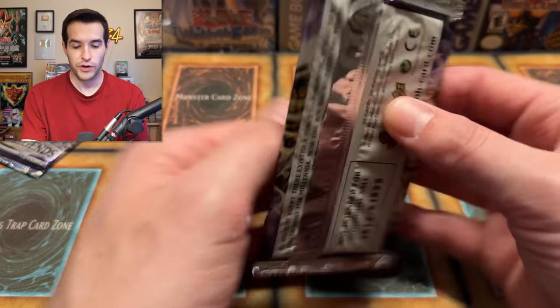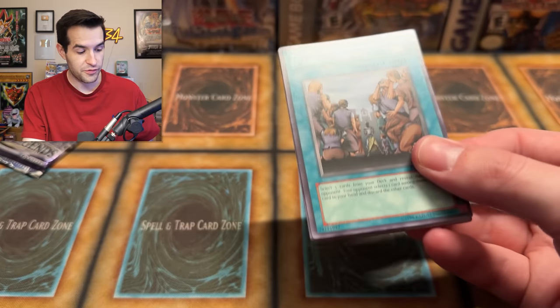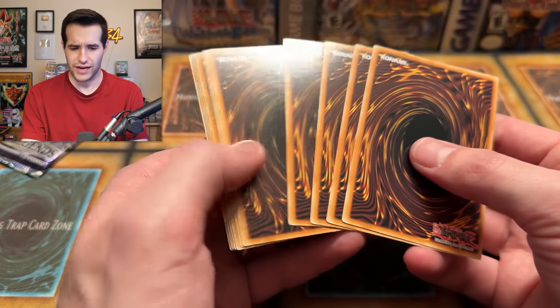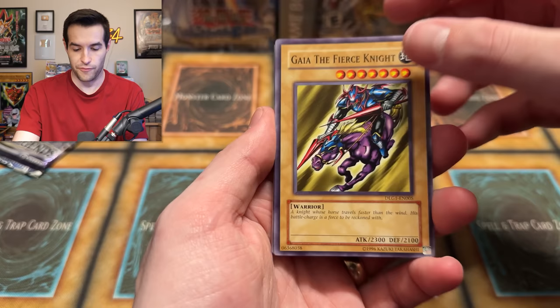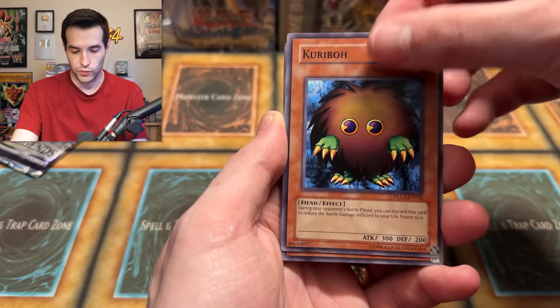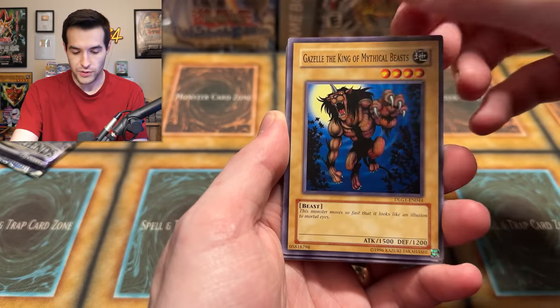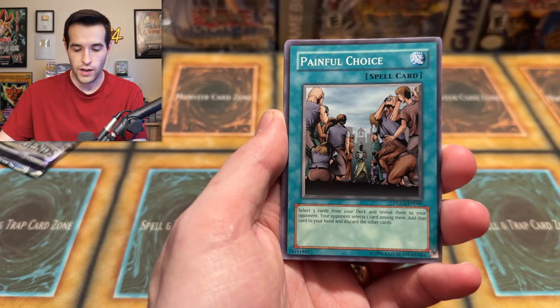Opening our first Dark Legends pack. There is a Blue Eyes in here — I've graded a couple of these before in PSA 10. We have Guy the Fierce Knight, Curry Boat, the Hainain, Gazelle King of the Mythical Beast. It's mostly like MRL cards and stuff like that — Painful Choice, Molten Destruction, Shining Angel.